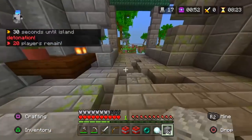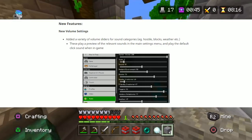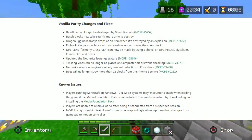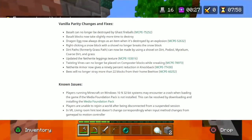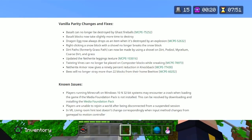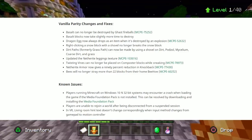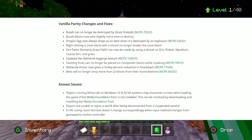Now we've got new features: new volume settings with a variety of volume sliders for sound effects such as hostile mobs, blocks, weather, etc. These play a preview of the relevant sounds in the main settings menu. For vanilla parity changes and fixes: basalt can no longer be destroyed by ghast fireballs; basalt blocks now take slightly more time to destroy; dragon egg now always drops as an item when destroyed by an explosion; right-clicking a snow block with a shovel no longer breaks it; dirt paths can now be made using a shovel on dirt, podzol, mycelium, coarse dirt, and grass; netherite leggings texture updated; twisting vines can no longer be placed on composter blocks while sneaking; netherite armor now gives a 90% reduction in knockback; and bees will no longer stray more than 22 blocks from their home beehive.